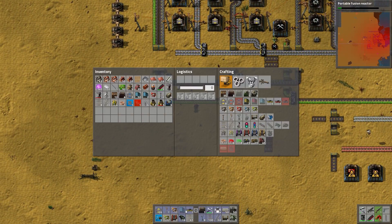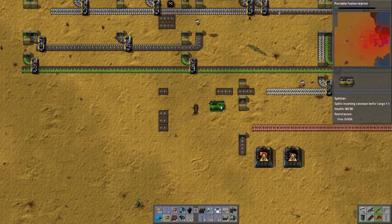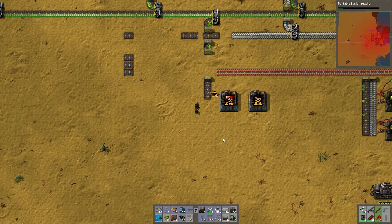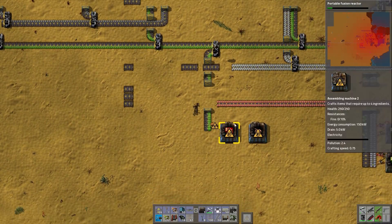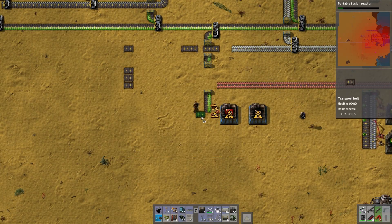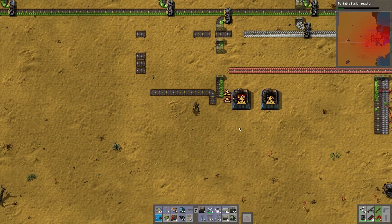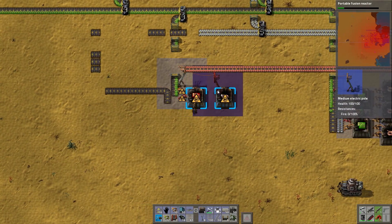And now we have express underground belts — the first of many major upgrades. I'll just skip over the red ones generally, can't be bothered. Now the difficulty is going to be bringing plastic in here.